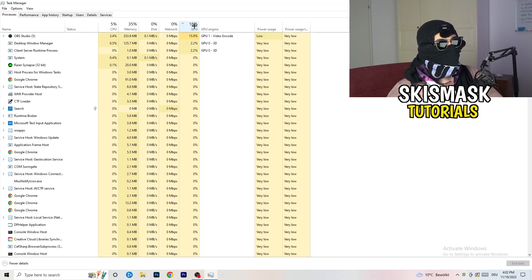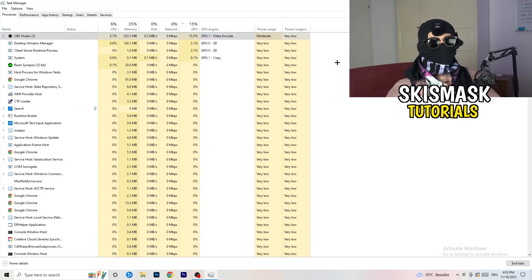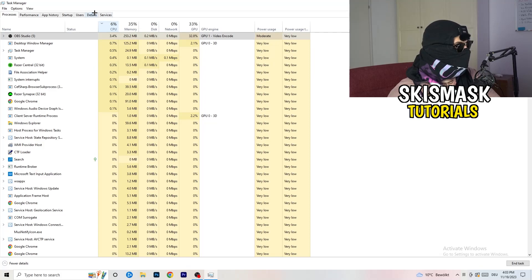For example, something like Razer Synapse or anything taking too much GPU usage — right-click it and click End Task. Once you're finished with GPU, do the same thing for CPU: sort by CPU usage, right-click high-usage unnecessary tasks, and end them.